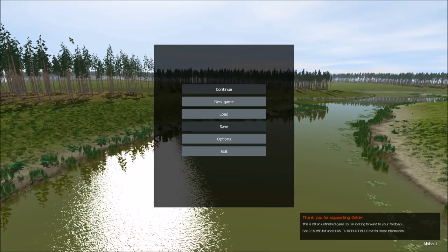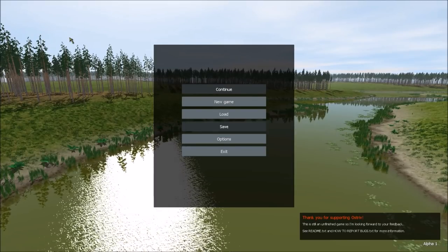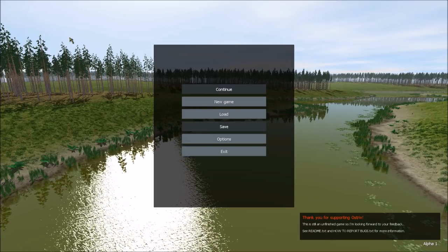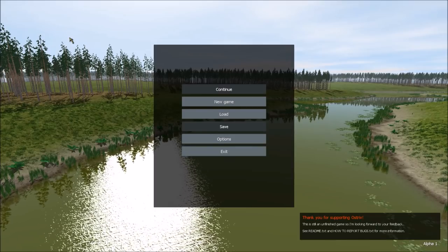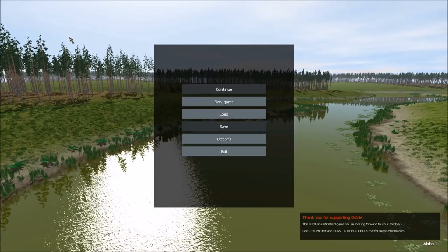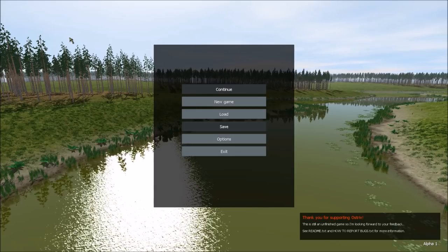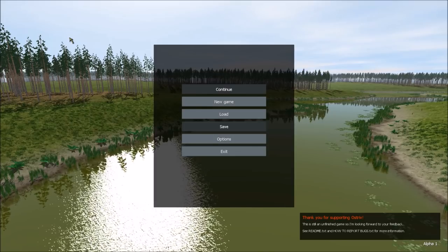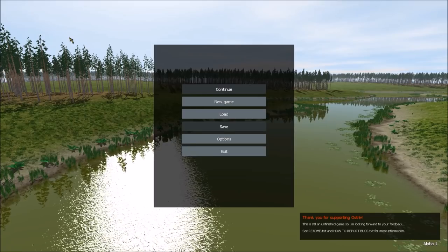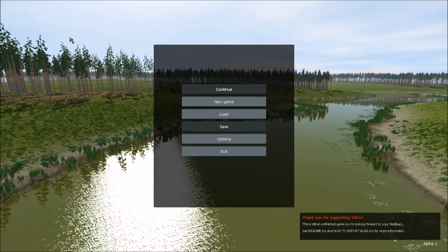Hello and welcome. Today we're going to take a look at Ostrov. This is a game very similar to something like Banished — same time period. It's a village/city builder kind of thing, set in the year 1721. We have a band of colonists, and our goal is to move into this valley, set up shop, get ourselves fed and supplied, survive the winters — that kind of theme.